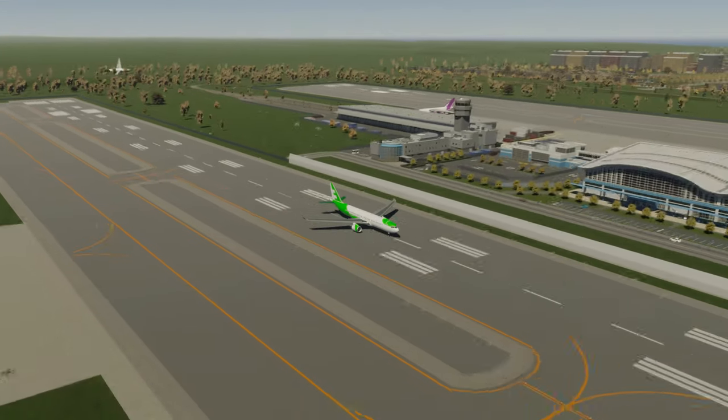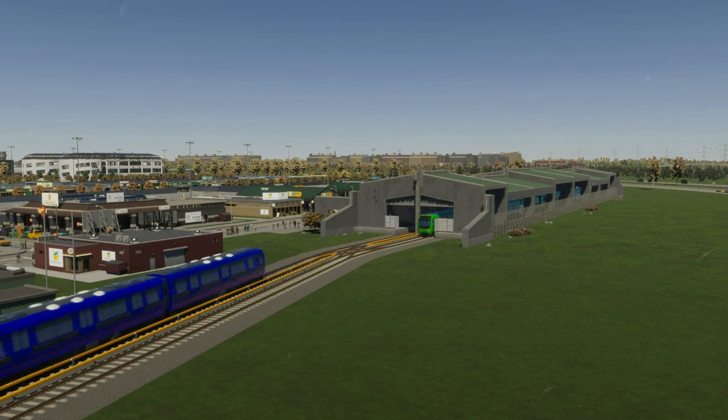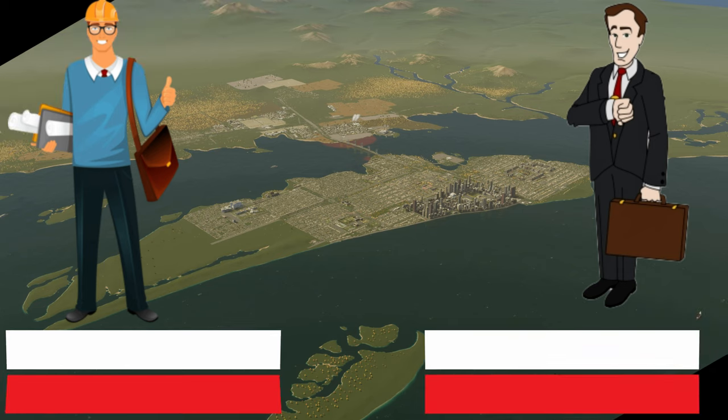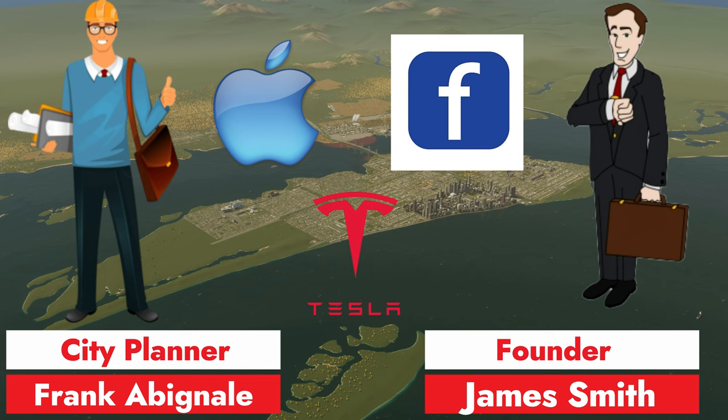Welcome back to episode 6 of my Cities Skylines 2 let's play series. Our founder James Smith has come across another major problem: we've lured in big companies such as Apple, Facebook, and Tesla to have their headquarters downtown in Stanford, but those companies need an airport. So James reached out to Frank Abagnale, our city planner, to start designing an international airport and upgrading our transportation system here in Stanford.